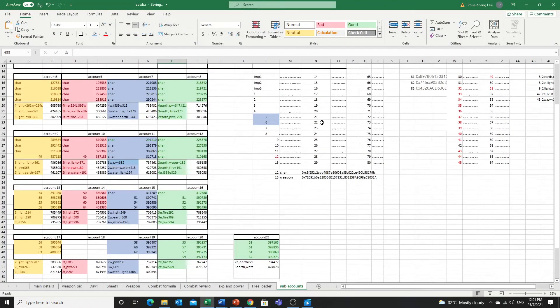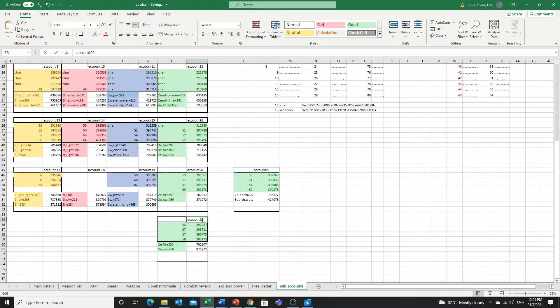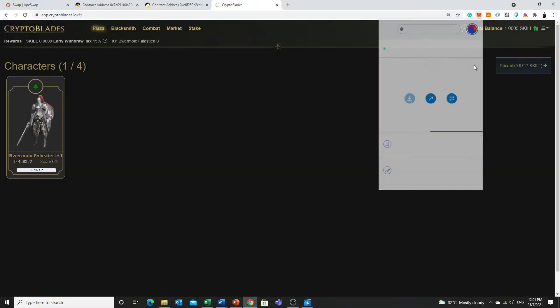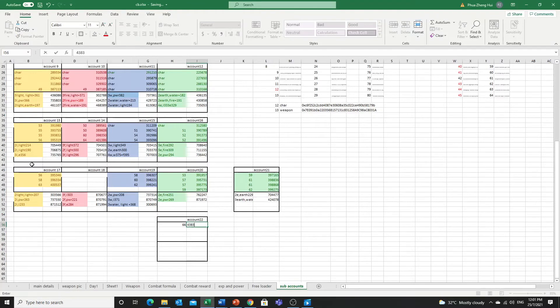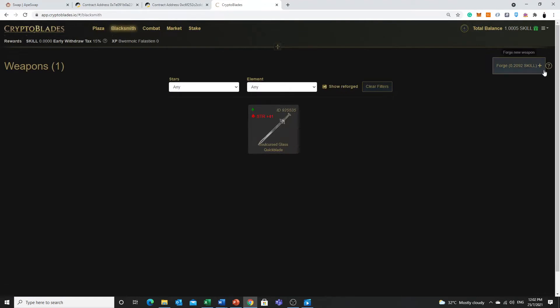I'll just throw him to account 22. I've made too many earth characters already. So this will go to account 22. We erase everything here and we have borders — another border, and another border. We know this is coming from account 66, so we write '66' and then record the character ID: 4, 3, 8, 3, 2, 2. This is how I assign the account. Then I will just proceed to the blacksmith and do my forging.